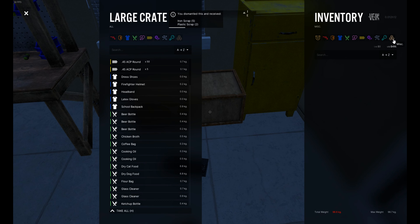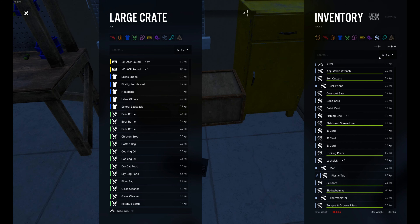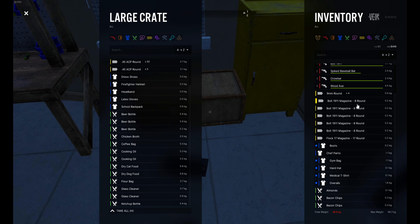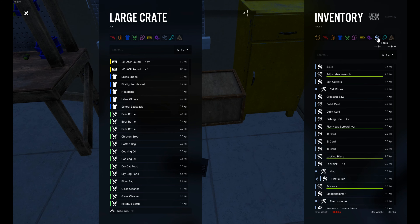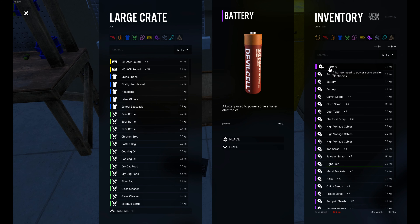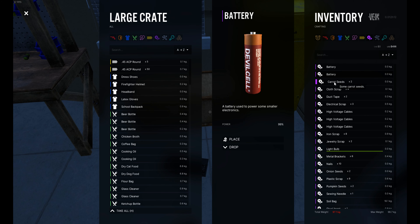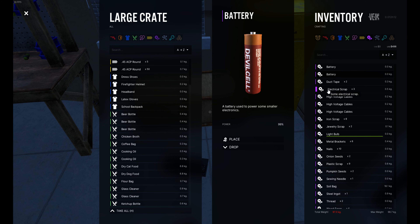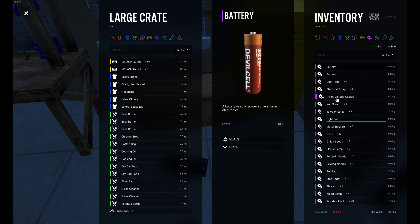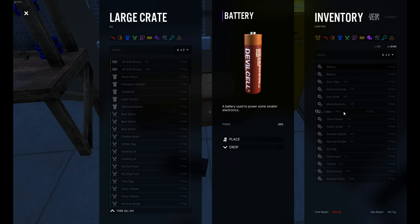I'm carrying too much. Let's see. Tools. Oh, that's where I was. Throw that in. I don't need all these batteries. Let's keep that, drop that, drop that. I still need more electronic scrap. I don't need that, don't need a light bulb. I'll just keep the nails.